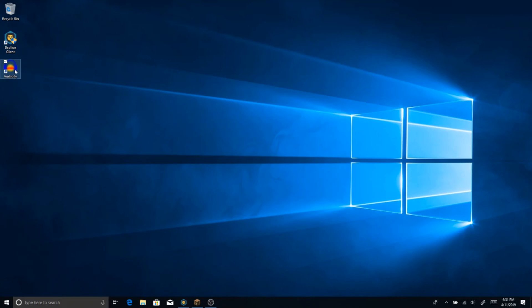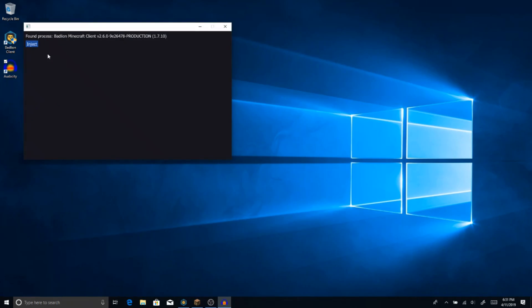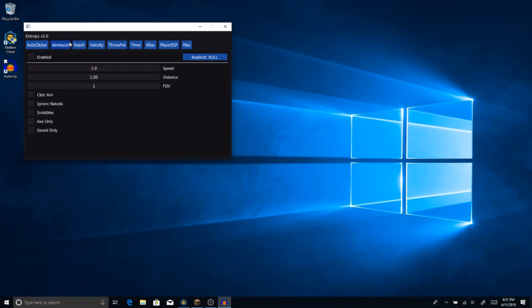I've disguised it as my audacity.exe, so here we go. You want to click on inject — it doesn't even ask me for administrator permission, which I really like. And there you go, it is injected instantly. So let's make some undetectable settings you guys can copy down, because these are going to be undetected and won't flag any anti-cheats — I can promise you that.